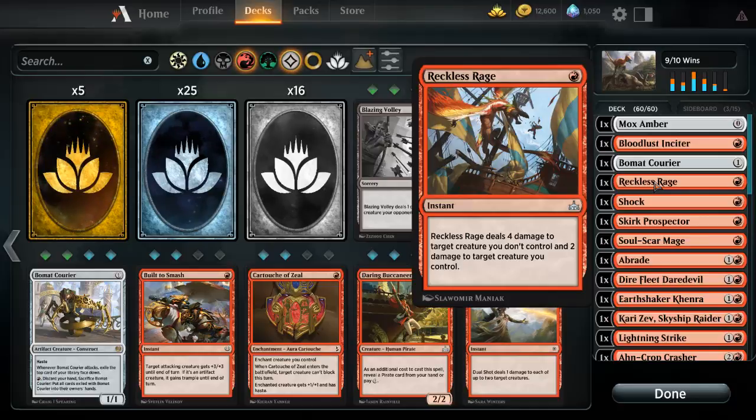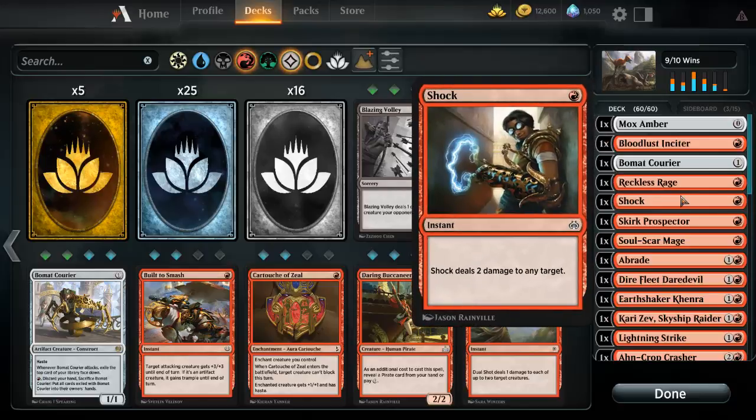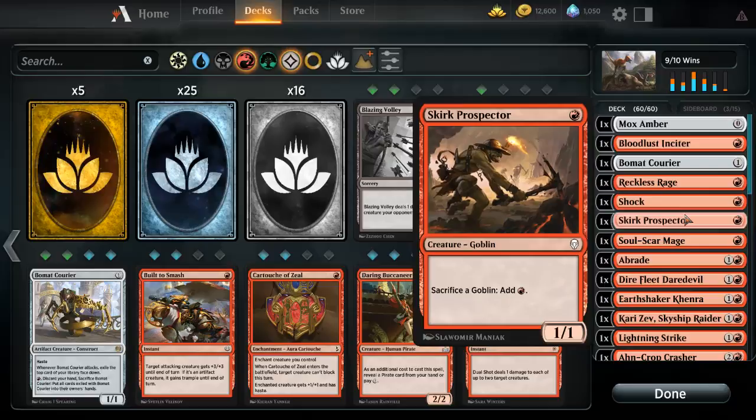I run one Reckless Rampage — it deals four damage to a target creature I don't control and two damage to one of my own for a single mana. Fairly powerful; I use this a lot to clear out big threats. We also run a Shock — pretty self-explanatory, for one mana it does two damage. And we run Skirk Prospector: sacrifice a goblin, add one mana to your mana pool. This deck can mana ramp.